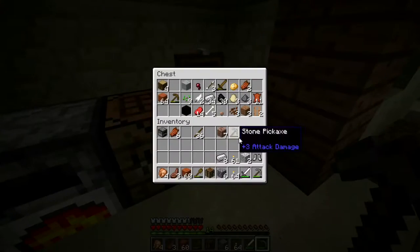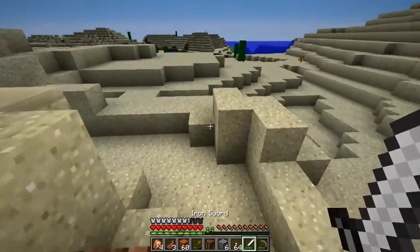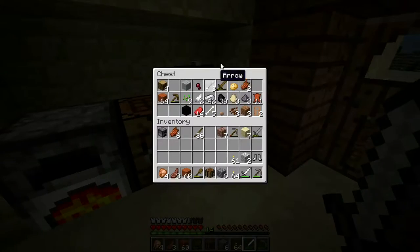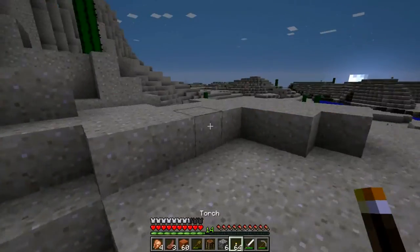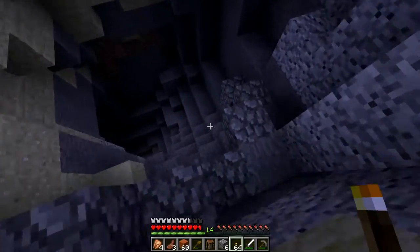Eight iron ingots — we're gonna place them back there. This is good enough. Maybe I should take a bed with me — I'm gonna make one just in case. If we get stuck somewhere we can sleep there. I don't have enough wool, so never mind. We're gonna go. The sun's coming down and this thing gets scary.